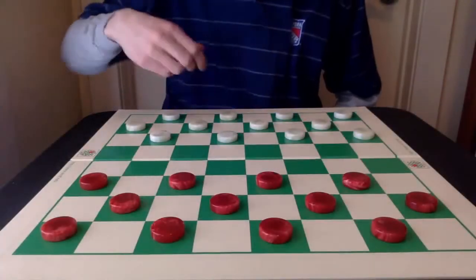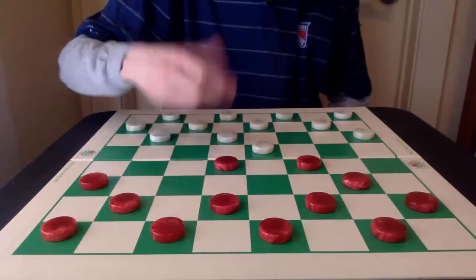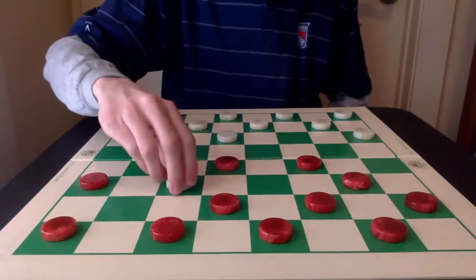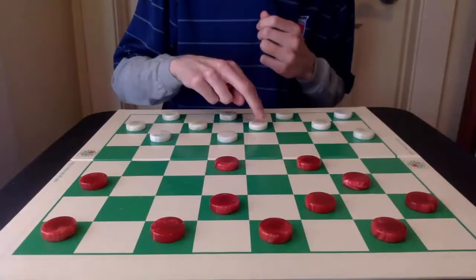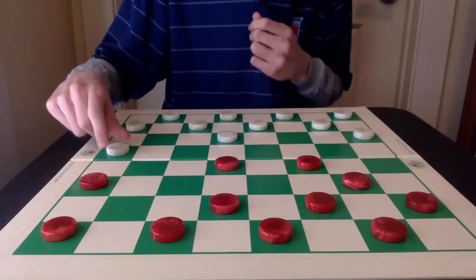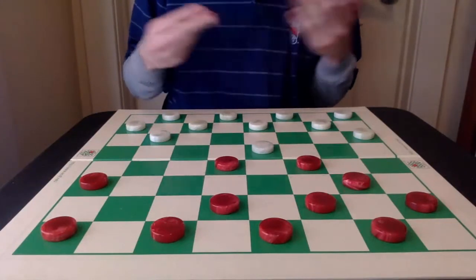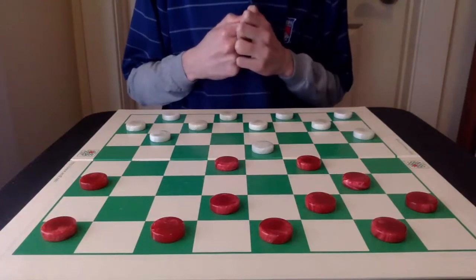Number 5: 10-14, 22-18, and 11-15. There are so many possibilities for White, and even for Red. I like both 26-22 and 24-20, and even the 23-18 double exchange can lead to some cross-board games. I've won a good number of games with this opening, and lost my fair share too.